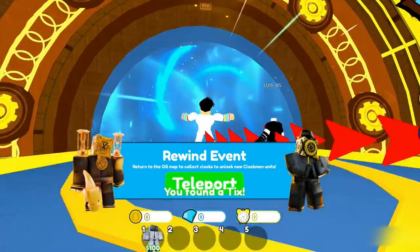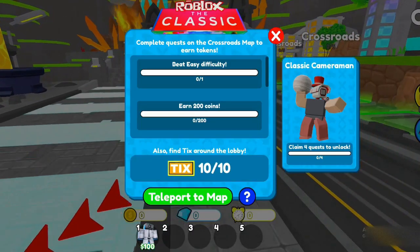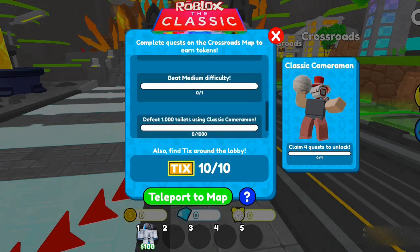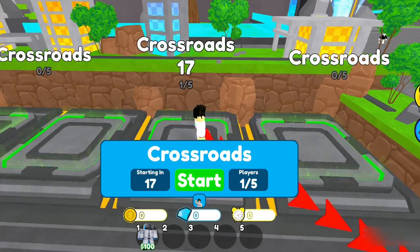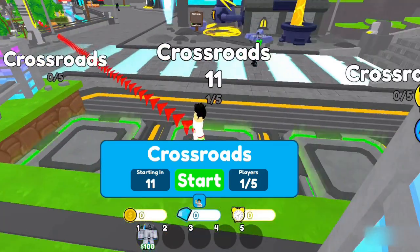So to get tokens, you have to go to the Crossroad map. Here you have to complete these quests. To get the token you have to beat easy difficulty, earn 200 coins, defeat a thousand toilets, and beat medium difficulty.